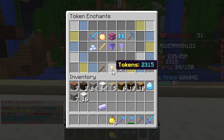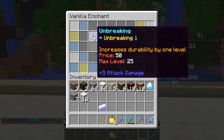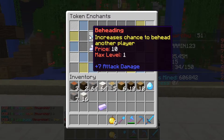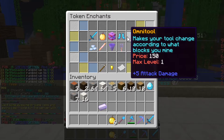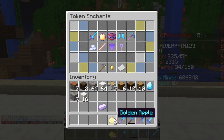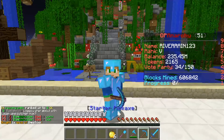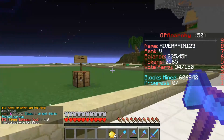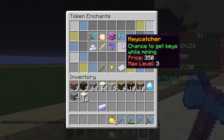Let me show you the /enchant command for custom enchants. You've got the disenchant menu and vanilla enchants like Unbreaking and Efficiency. For custom enchants, there's Beheading for your sword, Mind Speed which makes your pickaxe swing faster, Explosive, and many more. My favorite is Omni Tool — instead of carrying a sword, pickaxe, axe, shovel, and shears separately, you enchant one tool with Omni and it changes based on what you click. Watch: clicking grass turns it into a shovel; clicking a log turns it into an axe. It's not even that expensive.